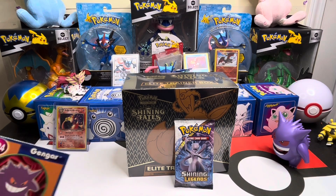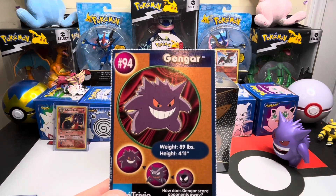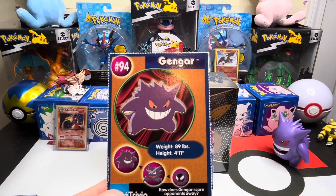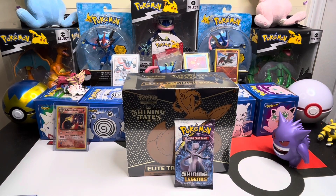Pokemon trivia today - our boy Gengar makes an appearance. How does Gengar scare opponents away? Let's get our minds right and find out shortly. I can't wait to see if we find any shinies today.